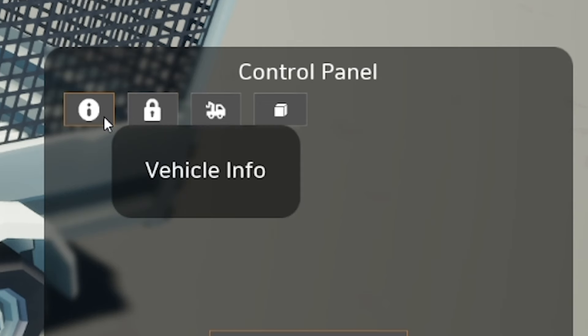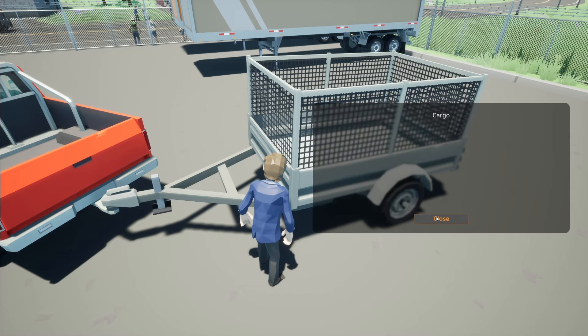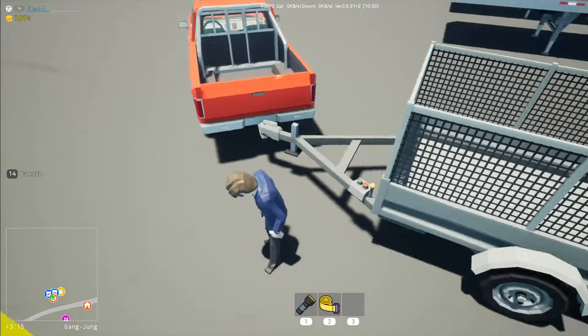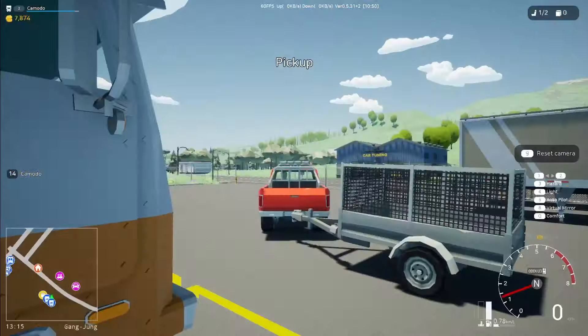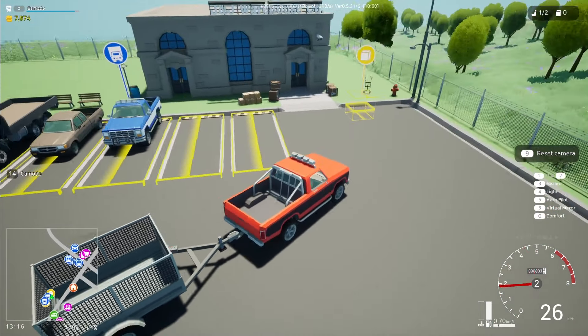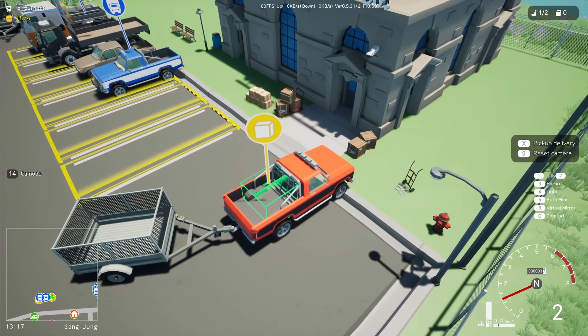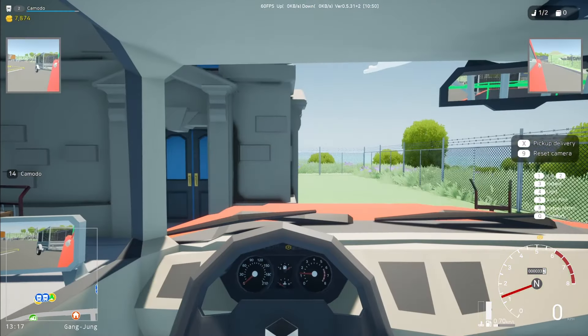Also, here's the control panel — so what does this do? Lock, roadside service, cargo... wait, is this a control panel for this, or how does this actually work? You know what, I think it's gonna be fine, let's just drive it over to the loading bay and see if we can load some stuff up here. If I were to park here, is this gonna load up in the truck or the trailer?